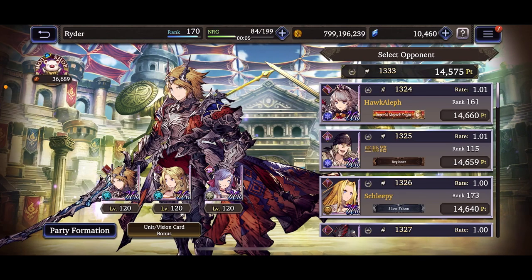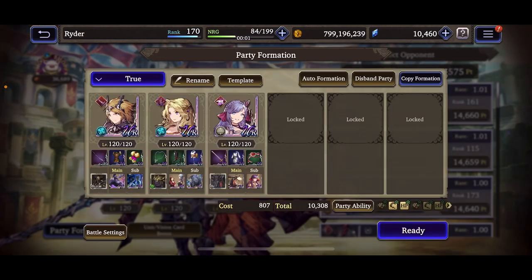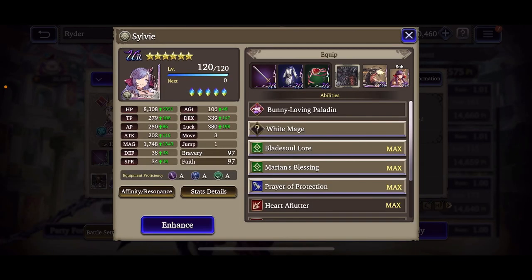Ahoy, my friends, Ryder here. Today I'll be doing the 120 showcase for Sylvie. I just got her 120 at the turn of the new day. I've been having a lot of fun with Sylvie so far — she's definitely an interesting unit. Sometimes she can be really clutch, and other times she can be pretty frustrating.